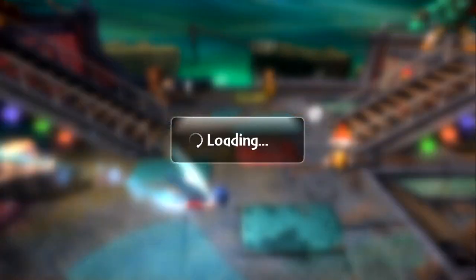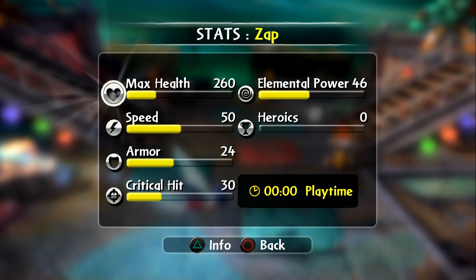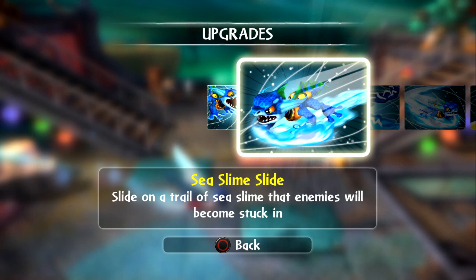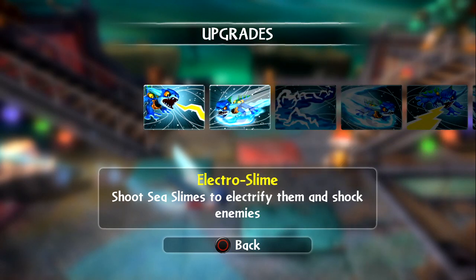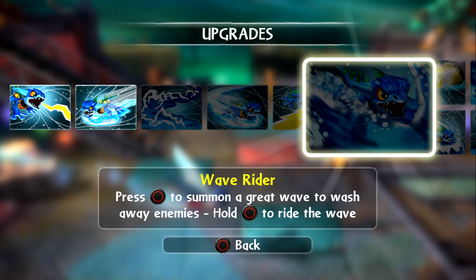Let's take a look at the skills. Charging up — beginning stats. That means something to someone I guess — I very seldom ever look at starting stats. Lightning breath spits out pure electricity — you can do that three times really quick. Slide in the trail of sea slime — enemies will become stuck. I believe later you can actually ignite or electrify it. Sea slime stays electrified much longer. Looks like all the exact same skills as version one.